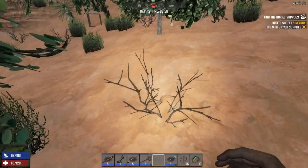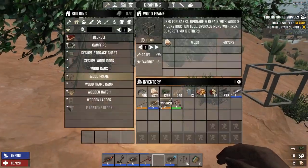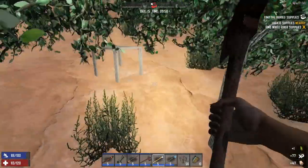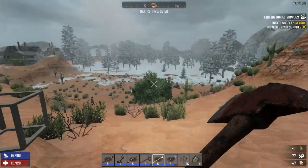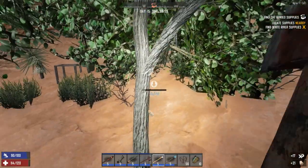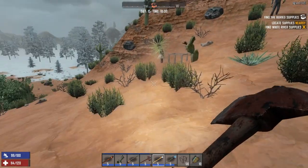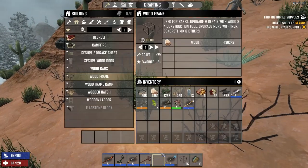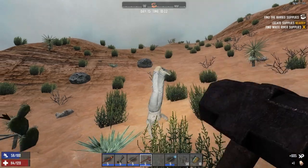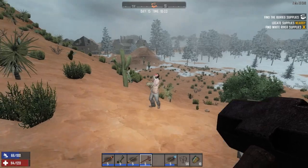Let's go ahead and punch down some of this stuff. I'm gonna get rid of this tree — it's just in my face, it's being annoying. Looks like we got a couple of friends, because you gotta have friends. Let's start clearing up the area a little. Got a couple of guys over here too.